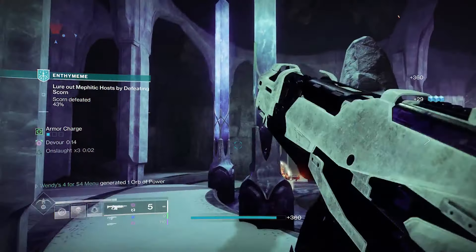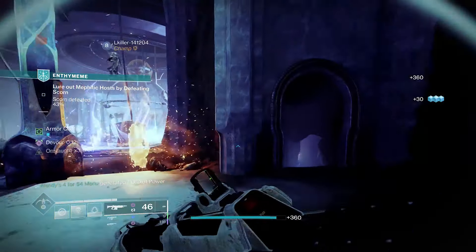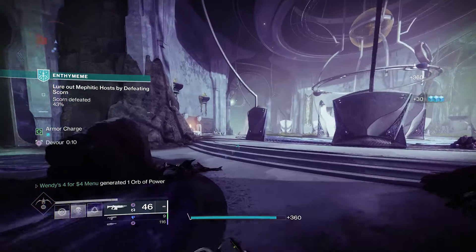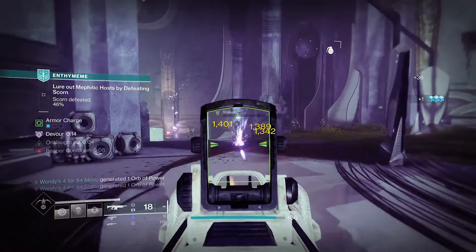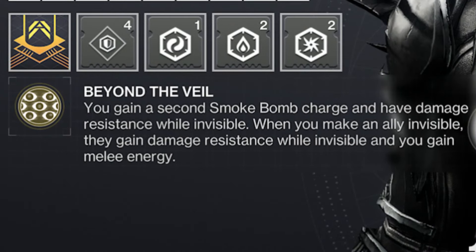This build is an evasive little bastard based around invisibility — both giving it and receiving it. This build works across the game, from raids to grandmasters to dropping 388 millimeter barrages on your local automaton — wait, wrong game. Anyways, the exotic that this build is based around is the Omni-Oculus chest piece.